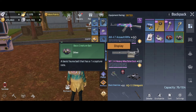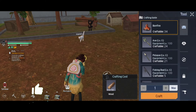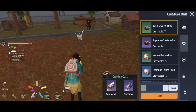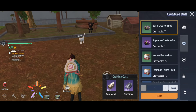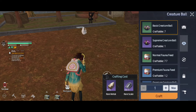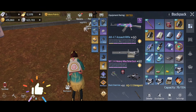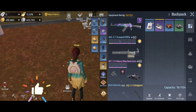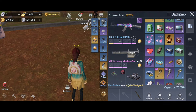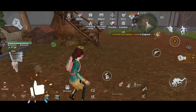This is very simple. You have to go to your crafting menu, and once there you can see the second option — click that and this is the creature ball crafting method. For one basic creature ball it requires Rare Scale x5 and Rare Material x5. If you click Craft it will start crafting. The cost is somewhat high compared to crafting equipment, so I'm not going to craft one now since I already have one.